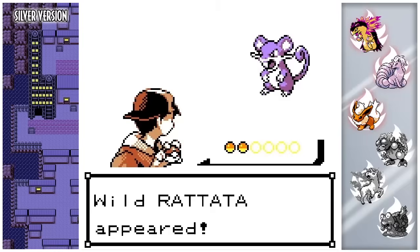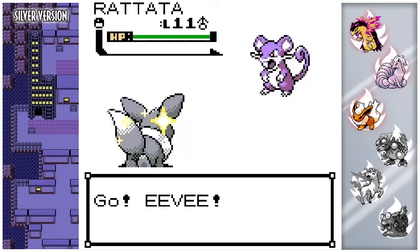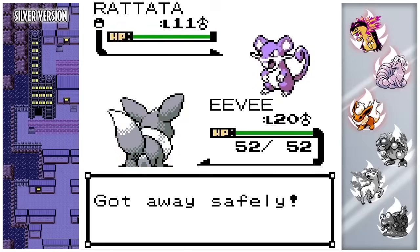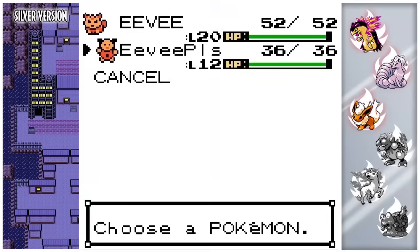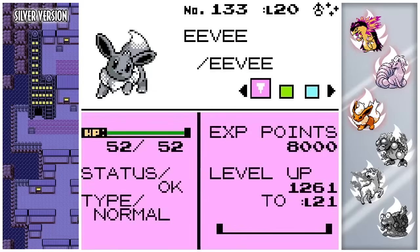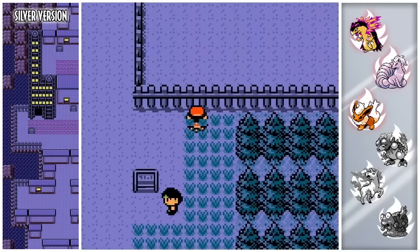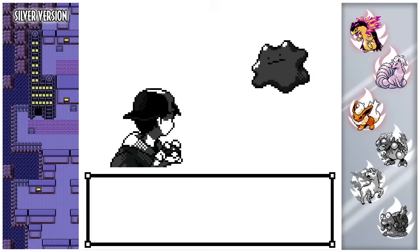There is a normal Rattata. Shiny Eevee, dude. Look at that. Look at that monochrome sprite, dude. It's so cool. I really love this sprite a lot. Just because, like I say, it looks like a Gen 1 sprite. It literally looks like it's taken out of Gen 1. I love it. But obviously it's sparkly. Let's do one more battle, and then I will evolve it.